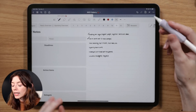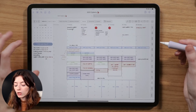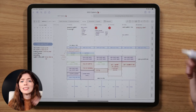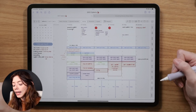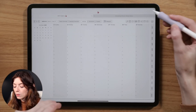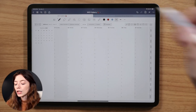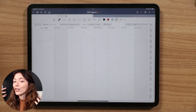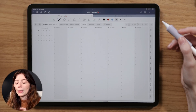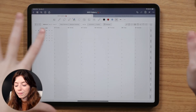Now I want to cover a few things about time blocking and using the text tool. Hopping back into my vertical weekly, you can see I did a bit of time blocking. People asked how I did this and whether these were stickers — I'm actually just using the tools built into the GoodNotes 5 app. I also encourage you to watch my GoodNotes walkthrough video where I point at every single tool and show what it does.